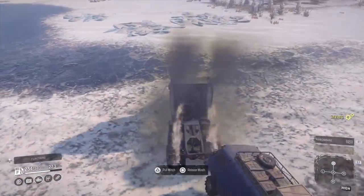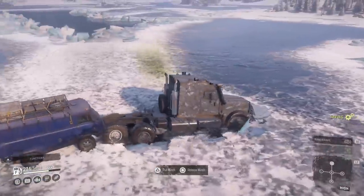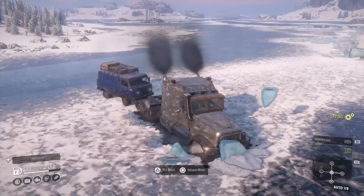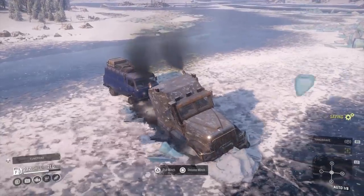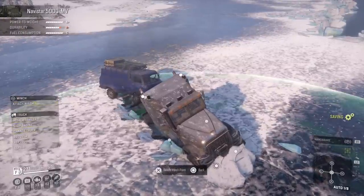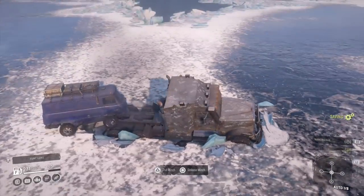One other thing I do like about this is it's got winch points on either side of the actual roof. As you see when I flipped it with the loaf - and that loaf's only got muds on, and I was on ice - having that winch point on the top of the roof, not many trucks have that. It'd be nice if more had it, but this is definitely an advantage.